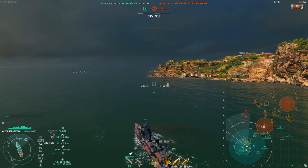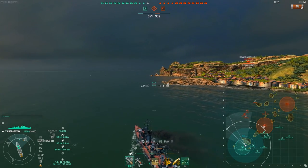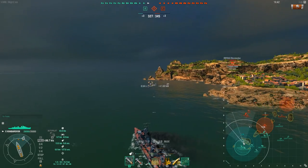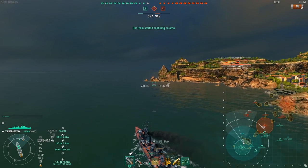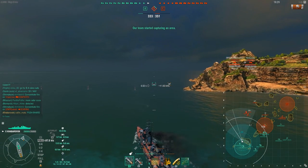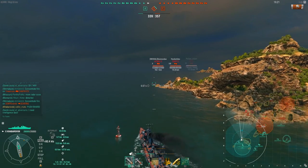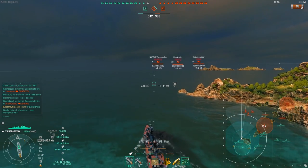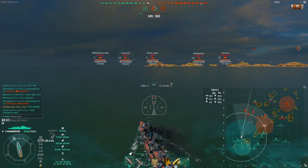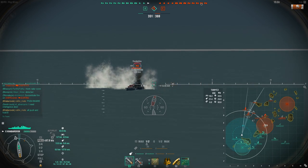Somehow I managed to cap A, probably because the enemy team didn't seem to go for A at all. Instead they focused their attention on B and C, which they also took. Our team has dispersed somewhat. We have a Shimakaze — for what reason I don't know — pushing away from B, leaving a couple of cruisers and battleships to try to take B, while he pushes alone up to C where he gets met by the enemy Shimakaze and Gearing. That play wasn't really smart. He should have stayed at B, smoked the friendly team up, and helped retake B instead of pushing C alone.